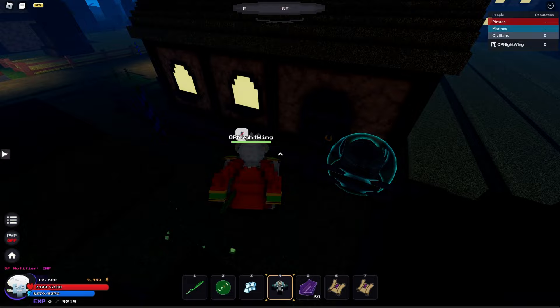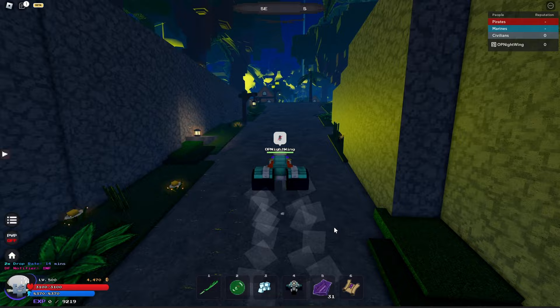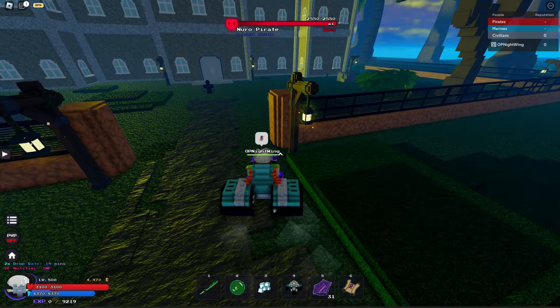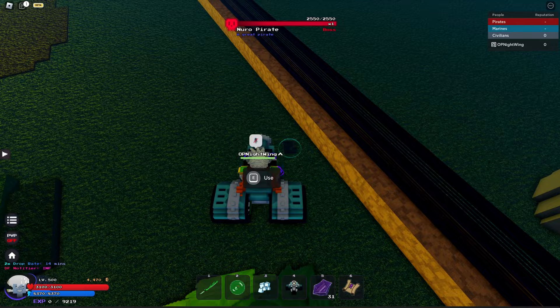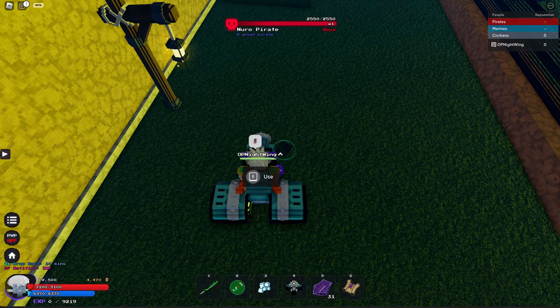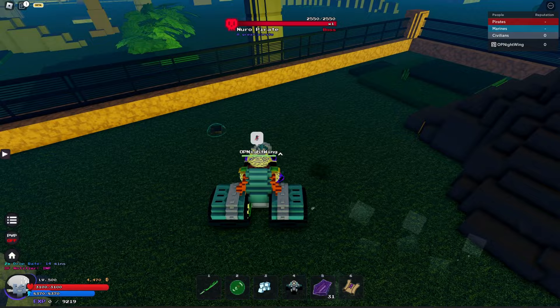For the treasure in the mansion on Syrup Island, go all the way to the back. Here's the first treasure, second treasure, third treasure, fourth treasure, fifth treasure, sixth treasure, seventh treasure, eighth treasure, and ninth treasure. It should be nine, but you don't really have to pick all of them up sometimes.